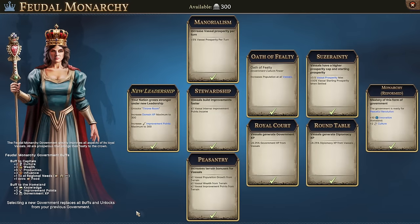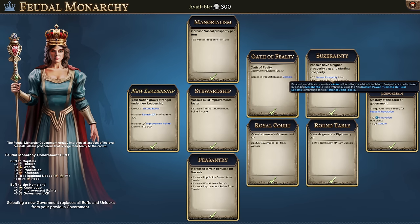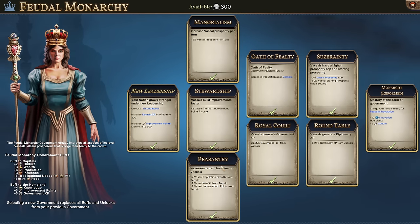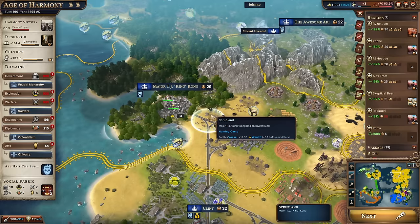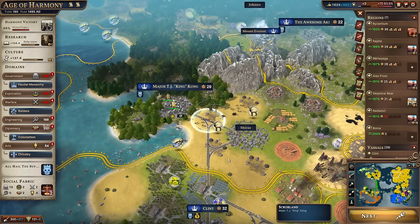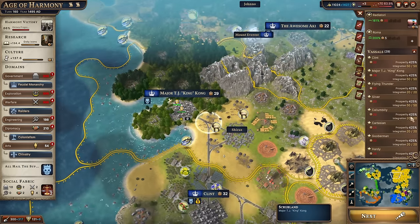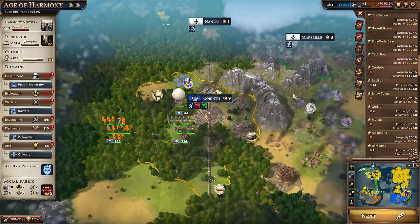In age 5, feudal monarchy is a vassal-focused government featuring manorialism (a 5% prosperity per turn replacement for satraps), suzerainty (increases the prosperity cap by 50% for all vassals), and stewardship and peasantry (improving tile yields per vassal tile). In age 6, colonialism further increases the vassal prosperity max by 75%. Combined: 300% base cap plus 50% from feudal monarchy plus 75% from colonialism gives 425% prosperity maximum. With all bonuses stacked, a scrubland that should give 0.1 wealth per turn actually provides 12.3 — well over a thousand times what it would at base.